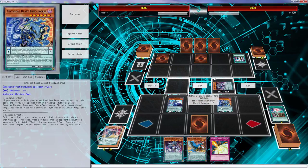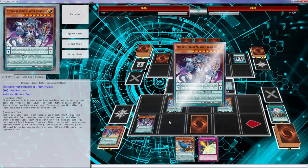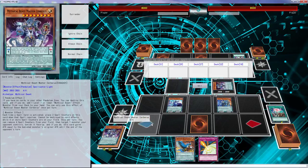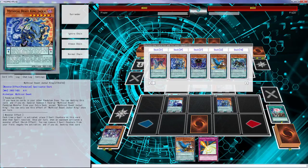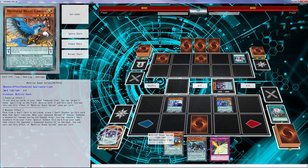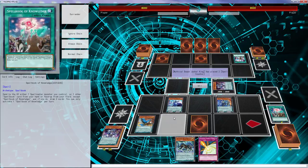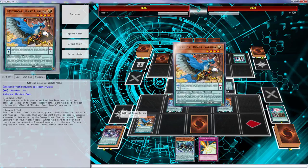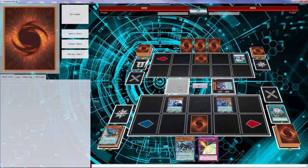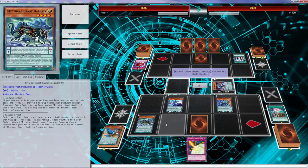Now everything's going on — draw for turn. Well, since I'm pretty sure I know what you have, oh wait — we can do this, I forgot about that. Probably shouldn't put that there. Let's go ahead and get the Basilisk because we can't continue. Let's target one of these face-downs.